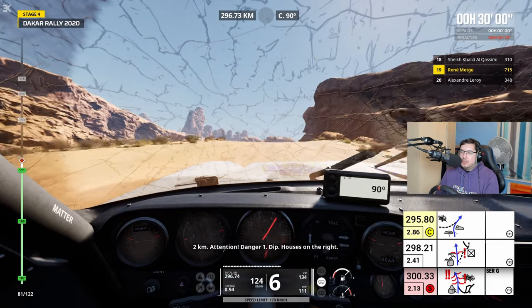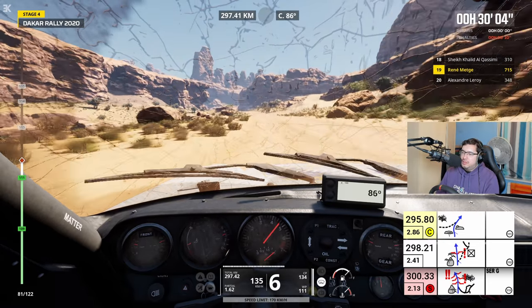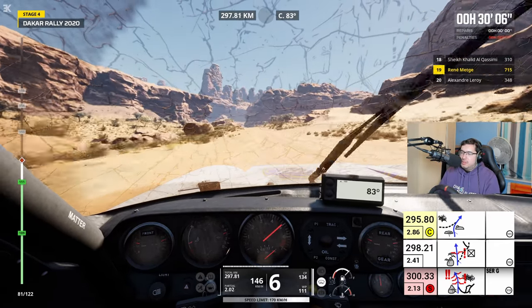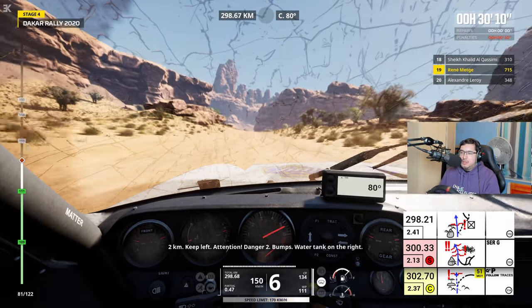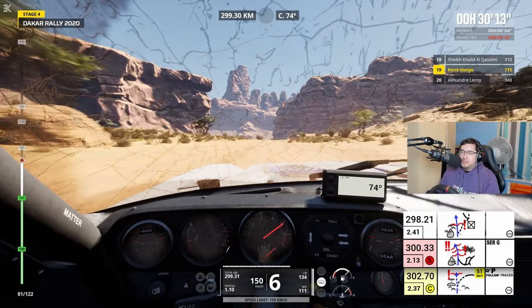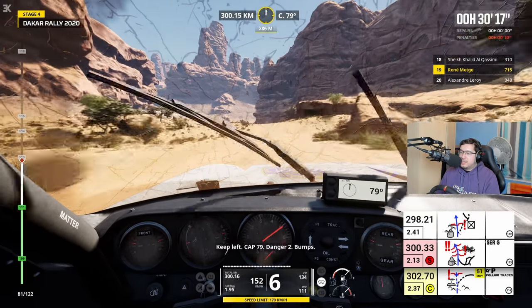Attention, danger 1. Cuvette, maison sur la droite. Where's the house? Oh, the house is up there. 2 km, serrez à gauche. Attention, danger 2. Yeah, there are houses up there — nice view. Open look in this. Serrez à gauche, cap 79.